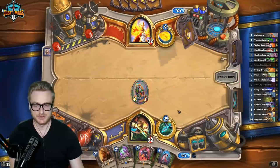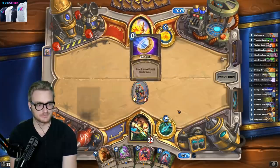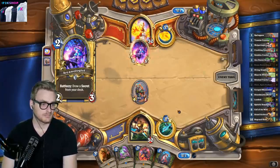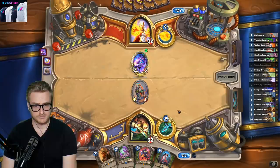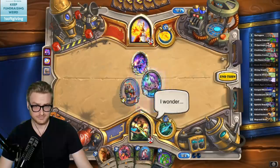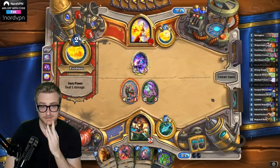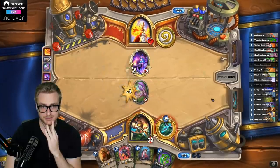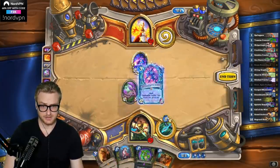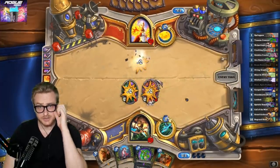I don't think we're going to get much value off of the Galakocrawler against Mage, but at least we have a 2-drop. Just get that river croc out there — it's not bad. I can clear the Arcanologist and set a strong board state here.